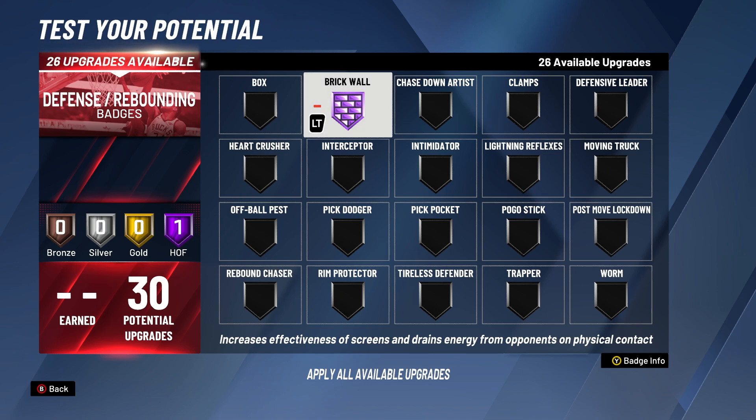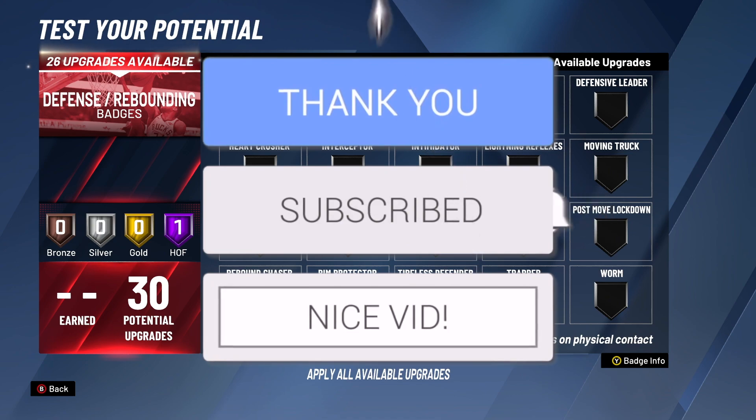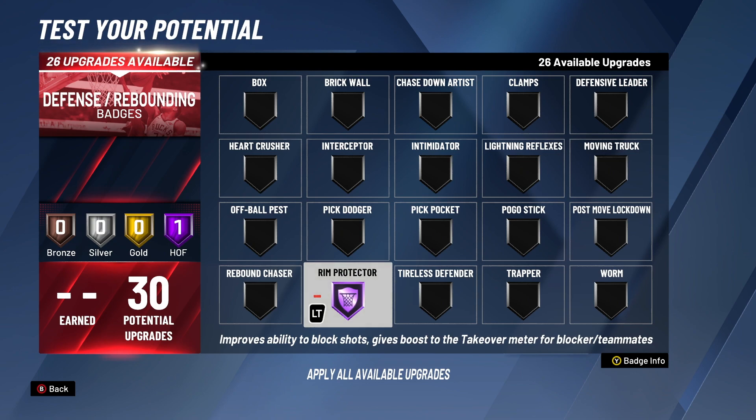Brick Wall also works strictly on defense — any time somebody is trying to get up on you, box out, or post you up, anytime someone's being physical with you, you're going to be draining their energy. It's like a combination of the old Screen Ace and Bruiser badges all in one. You're setting the best screens, draining energy, and if you have Brick Wall on bronze you also unlock the Iron Wall badge for setting the biggest Miyagis.